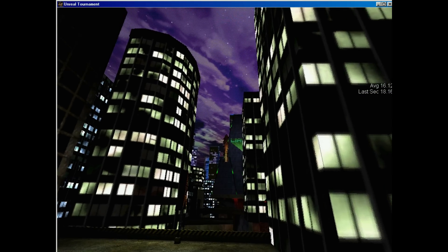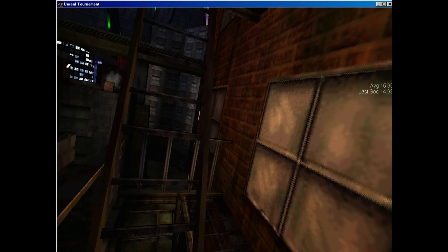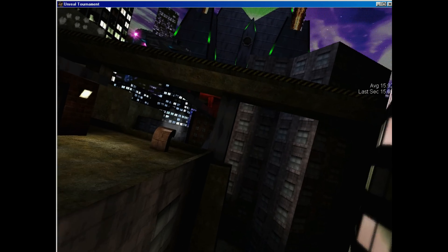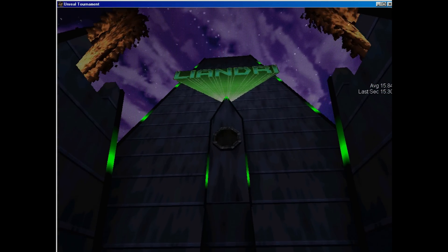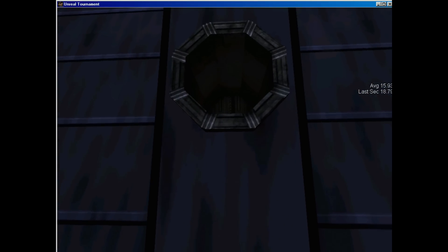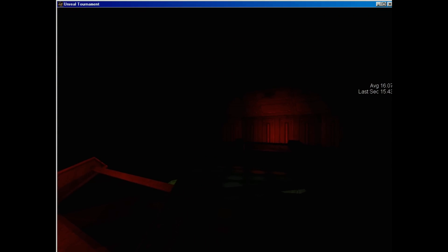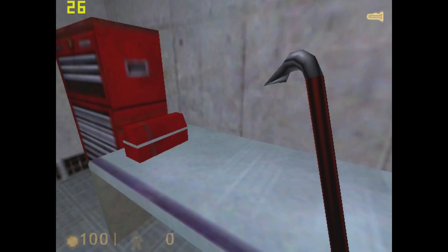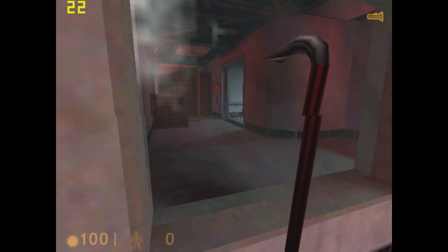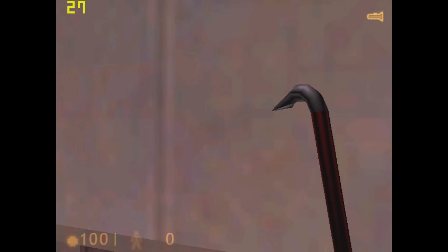I tried Unreal Tournament — it does run but only in windowed mode. Pressing Alt+Enter tries to toggle into full screen but it's not working. This is also the GOG version: install it on your Windows machine, copy the files across. Do remove the Glide DLL files if you have a 3dfx Voodoo card. Next up we have the Half-Life demo at 640x480, using the OpenGL game option. Performance is average, between 20 and 30 fps.